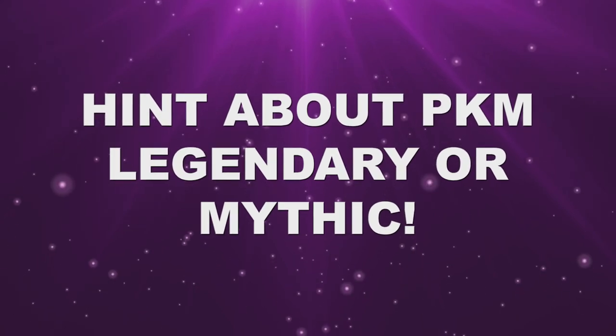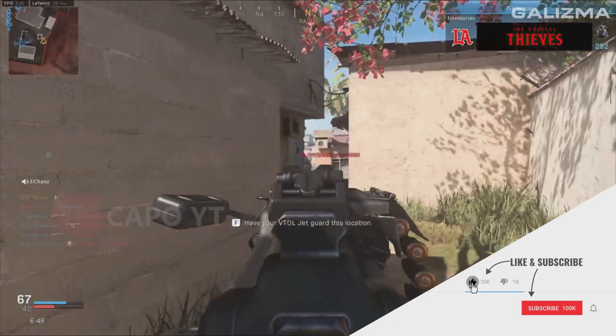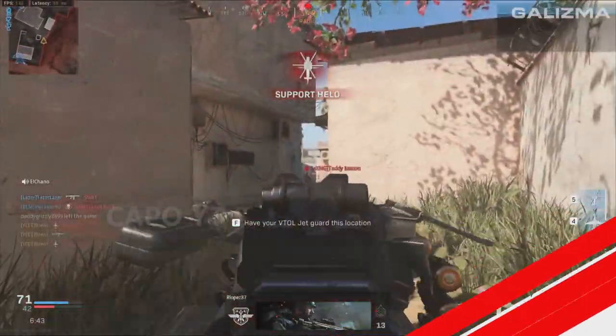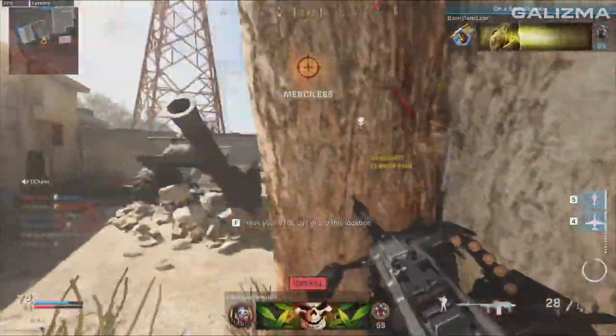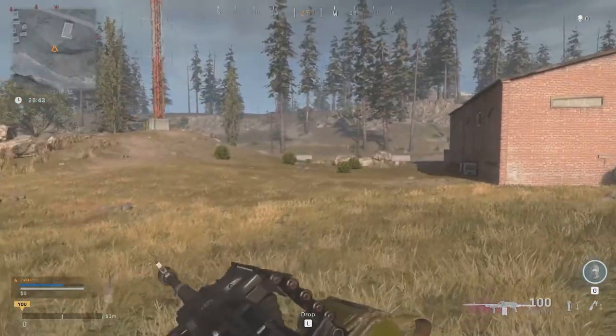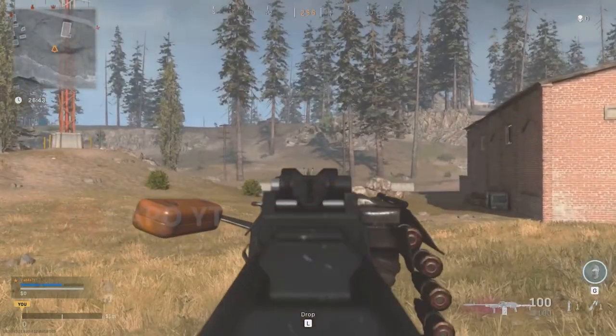Normally a new functional weapon always gets a legendary or a mythic. This could be the next mythic weapon because next season we are supposed to get a mythic blue paint. Here is a little hint about the iron sight of that mythic or legendary — if we check the normal default PKM light machine gun, this is how the iron sight looks. And there are other variants of this exact same gun with a different design and a different iron sight.